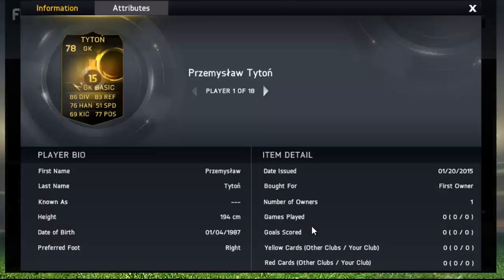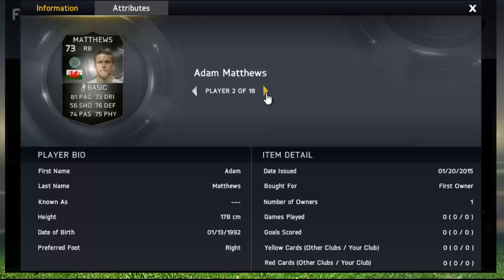In goal we've got Titan, who actually looks like he's going to be cheap, very cheap, but he actually looks decent. 86 diving, 83 reflexes — you never know, I might actually give that guy a go because he looks pretty damn nice.